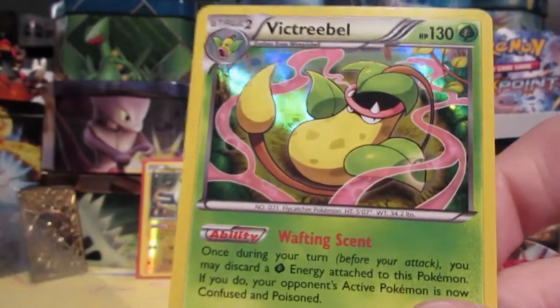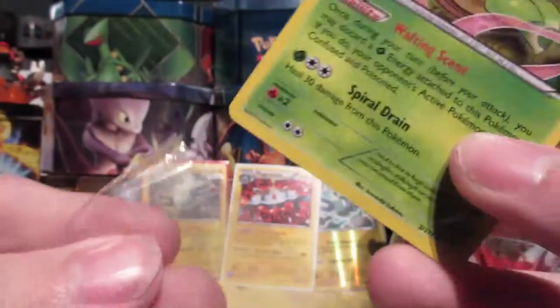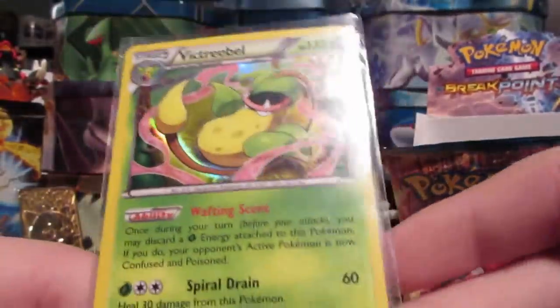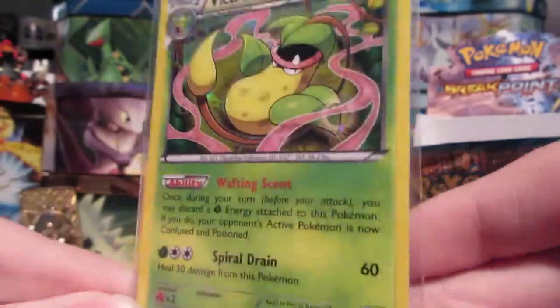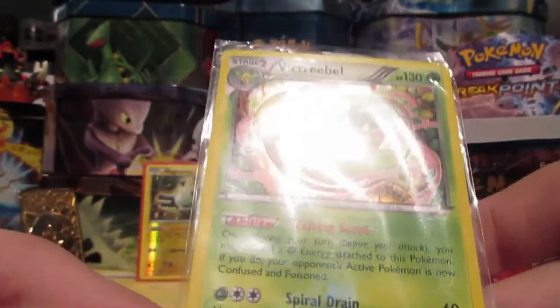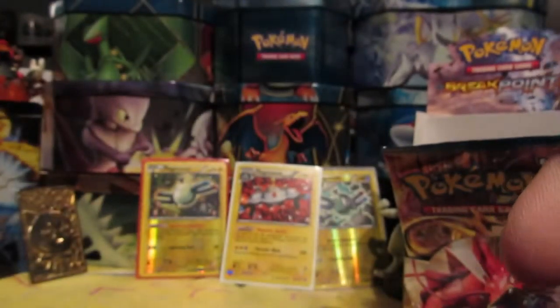So that's pretty nice — we got two holos so far and a Reverse Rare. That's pretty good if I do say so myself. Victreebel is a pretty neat little Pokemon, we got like a Giga Drain going on here. Pretty cool.